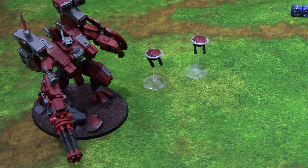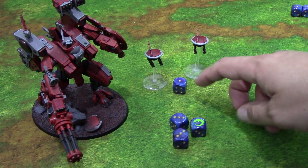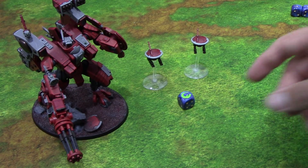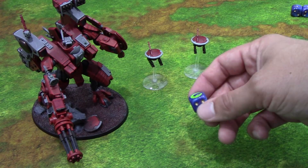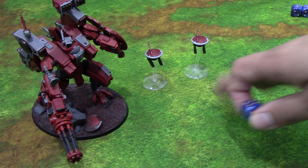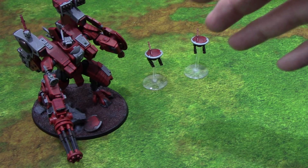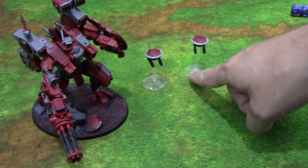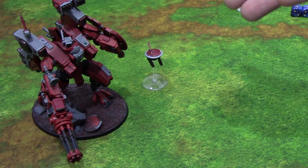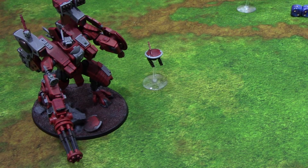Let's say that Riptide gets charged by the Hive Tyrant with Monstrous Scything Talons — minus three AP, three damage. A Hive Tyrant has four attacks. Looking for twos to hit, he makes three of them. Then strength six, needing fives to wound — he gets one. I can make my Savior Protocols roll to allocate it to the nearby drone unit. I get a four, so it successfully moves to the drone unit. Even though it's three damage, it just gets transferred down to a single mortal wound, so we only kill one drone. The Hive Tyrant has resolved his attacks and the damage has been allocated to the drones.